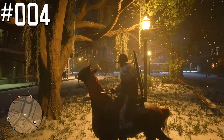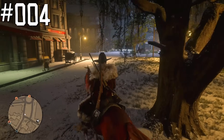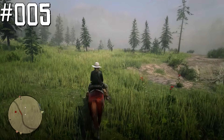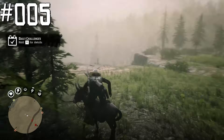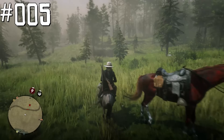Red Dead Online is set in 1898, one year before the events of Red Dead Redemption 2 story. There is a subtle donkey you can ride — it can be found during a Fame Seeker Random Encounter somewhere in this area, and you will have to steal it from this lady. Unfortunately you cannot keep it or buy it, but it's pretty cool.